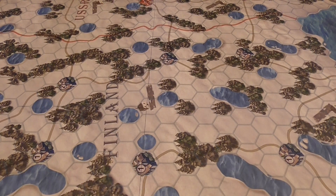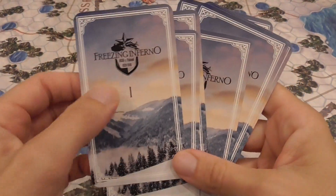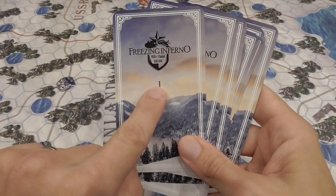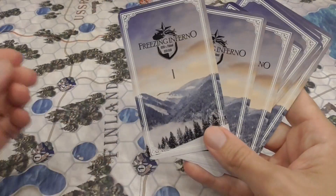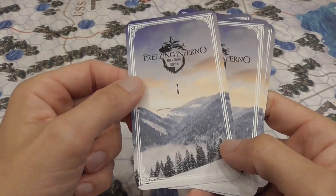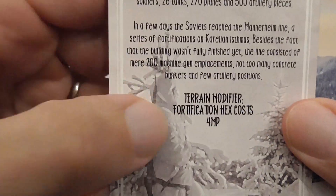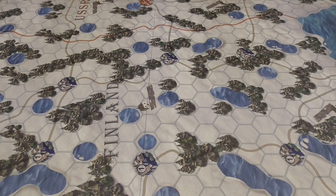The game will last eight turns, and the turn tracker is basically this deck of cards — number one through eight. For each turn number, like number one or number two, you have three variants. You shuffle and select a random card for each turn position. So this deck both represents the turn tracker and the event deck. You're going to have a lot of historical flavor — an effect that will be in effect for that turn, giving more variety to things.